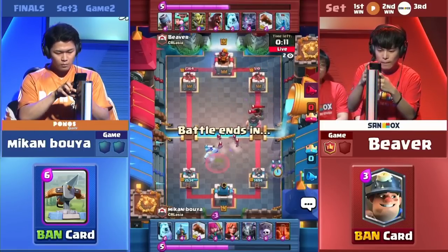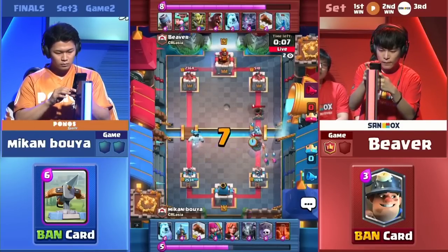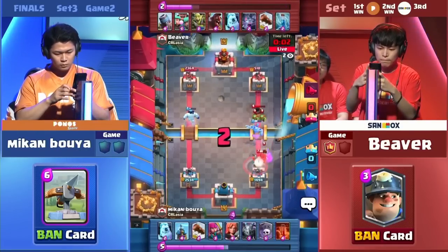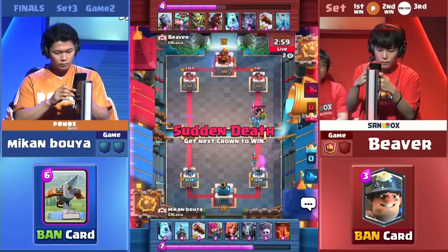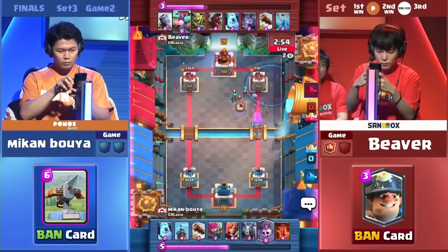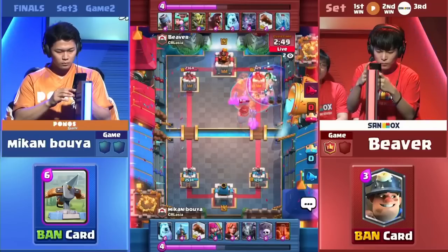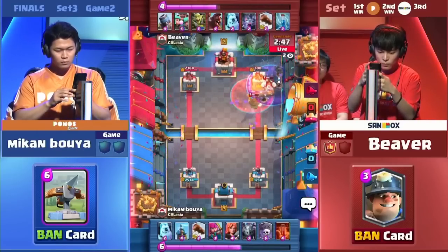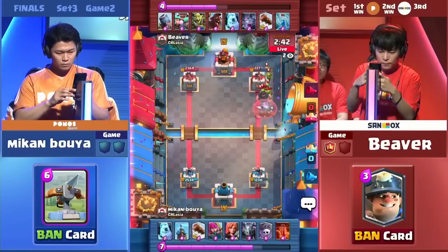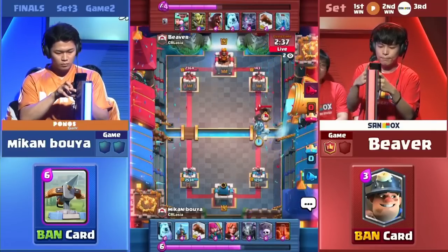Once again the Ice Golem in play to take care of everything. See the Rascal Boy being taken up by the Archers. The Hog Rider still not going to have a chance. The Valkyrie — he's waiting for that all the time. And even the offensive Log, a few Poison — that will be a tower down. What can Beaver do right now to defend? We're going to see a 5-4 Poison on the Graveyard. The Log to delete the Skeletons and even the Goblin Gang — 227. The Log is going to drop it down within Poison range. 143 will go down in one cycle of Poison.